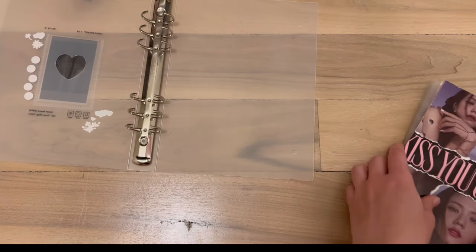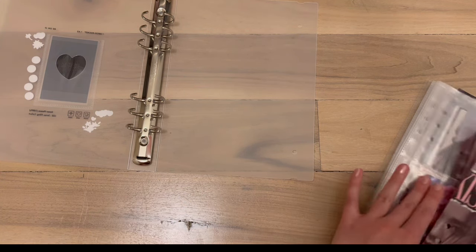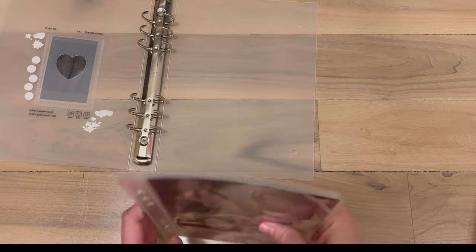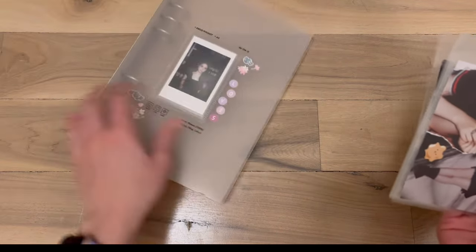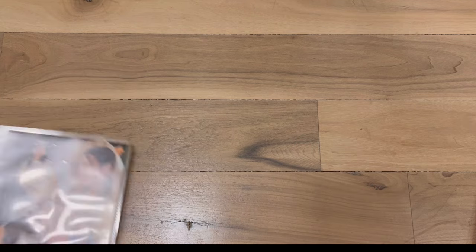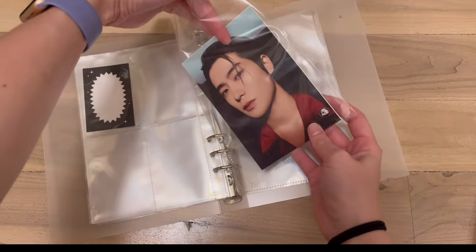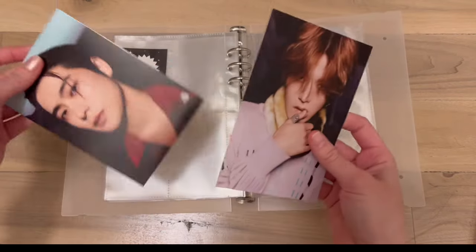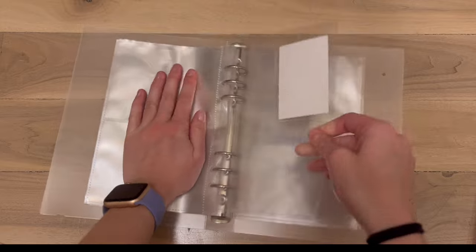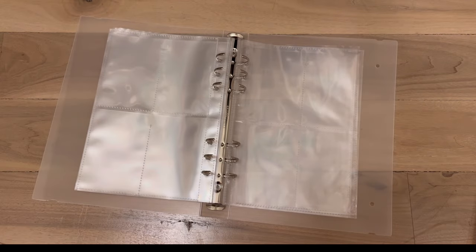Let me vent about Mercari for a second. They got rid of selling fees for sellers, but then they added fees when you deposit money back into your bank account from Mercari — a two dollar fee every time you want to get that money back, which is so screwy. I always put money back right away because if Mercari goes down I want my money. I sell cards to make back what I spend, so now I have to wait until I have a decent amount in Mercari to deposit. That's kind of rude, honestly.